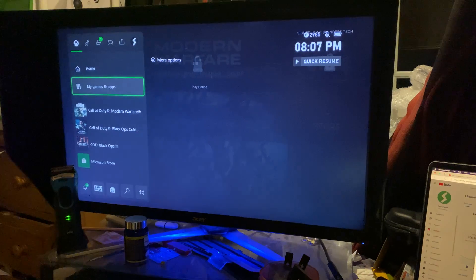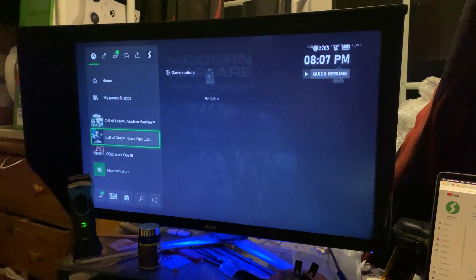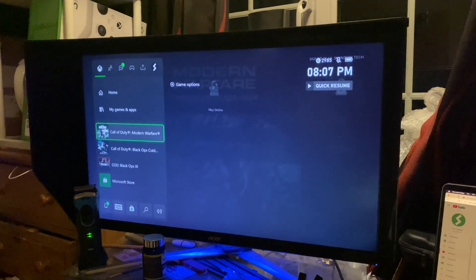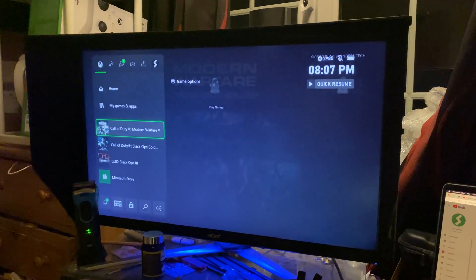Now once you've done this, what you want to do is open up the second game of your choice without closing out the first game. If you close out the first game, you're not going to be able to Quick Resume to it.